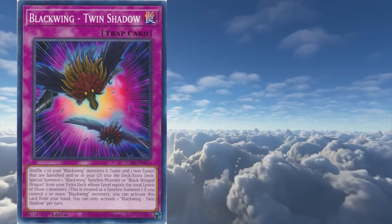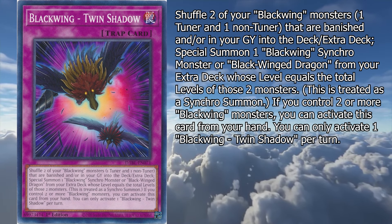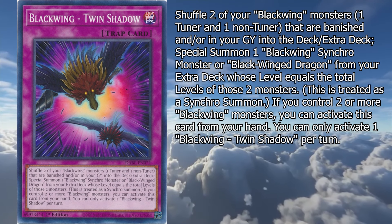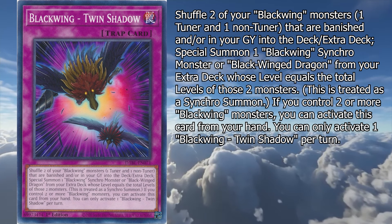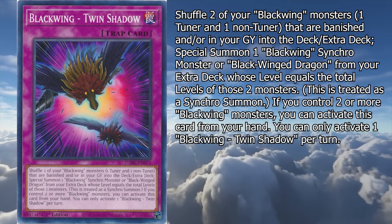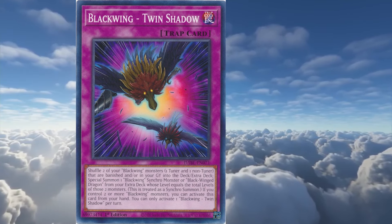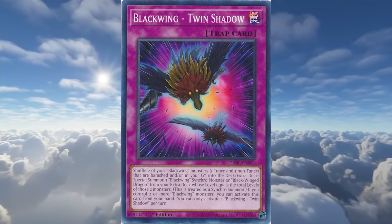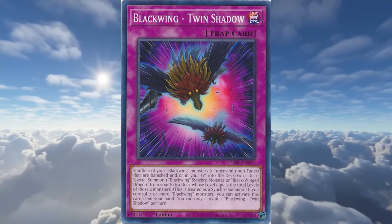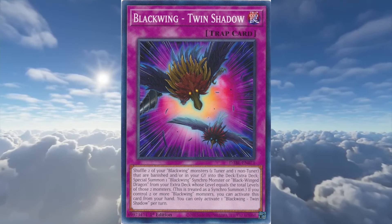Their first trap card is Black Winged Twin Shadow. Shuffle two of your Black Winged monsters — one tuner and one non-tuner — that are banished and/or in your graveyard into the deck/extra deck, and special summon one Black Winged Synchro Monster or Black Winged Dragon from your extra deck whose level equals the total levels of those two monsters. This is treated as a synchro summon. If you control two or more Black Winged monsters, you can activate this card from your hand. It's a fine comeback card, able to summon any Black Winged Synchro Monster. It's got more versatility than just being a simple piece of legacy support, and it's a fine one-off.